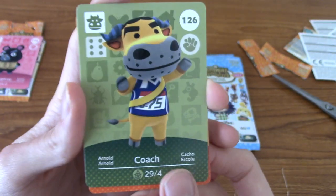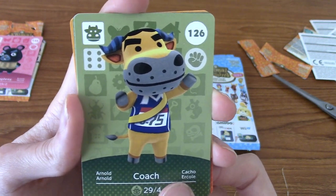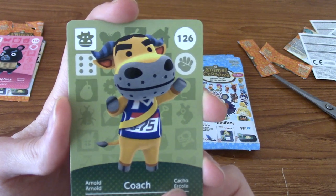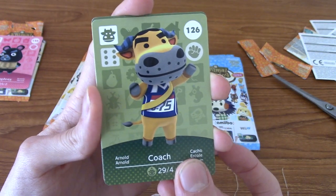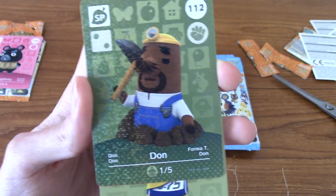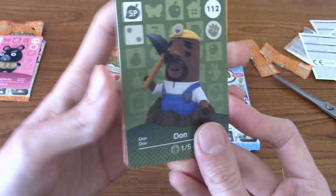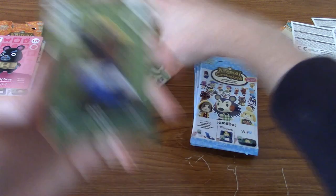And next one — Coach! Another one I've heard a lot of and never had as a villager, but he's cool. He's a jock type, you can kind of tell by his look. Number 126. And our special card — it's Don! There we go. We've got two characters featured on the packs now then.